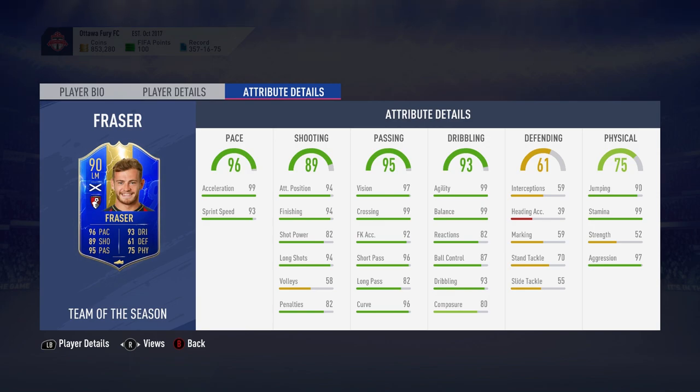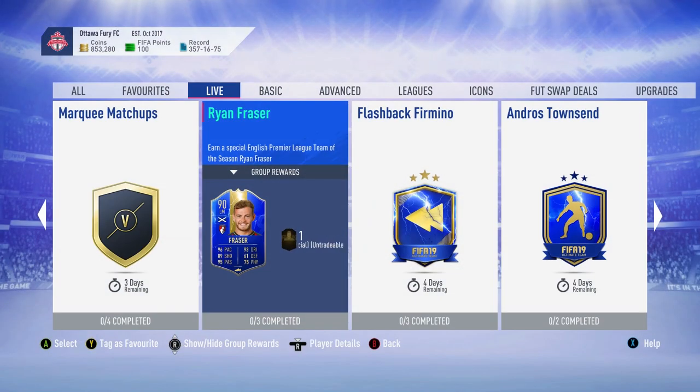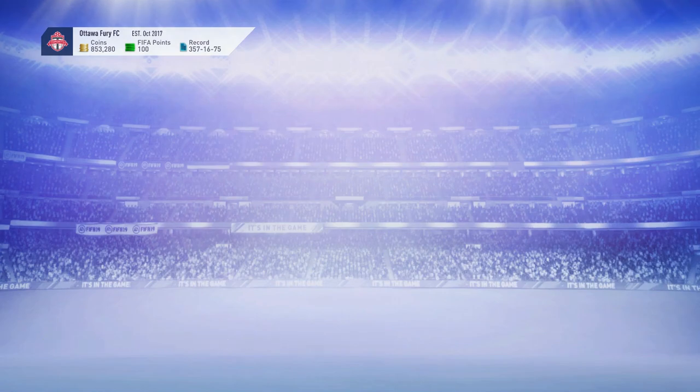99 agility, 99 balance, 93 on dribbling. 87 ball control and 82 reactions are on the lower end. Composure of 80 is the only one that's slightly not ideal, the others are all absolutely fine. The physicals: 99 stamina, 90 jumping which is irrelevant for a 5'4 player, and 97 aggression. Obviously the strength is very low because he's not very big. That's where the only real problems with this card lie — his height, really. Other than that, it is an incredibly decent card.